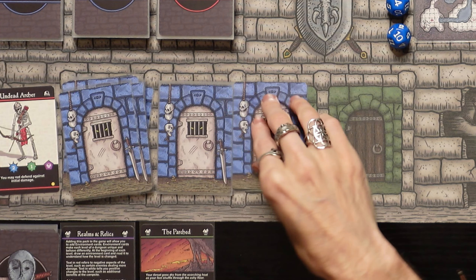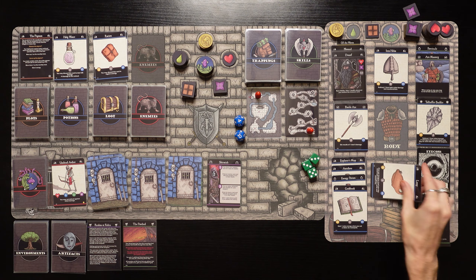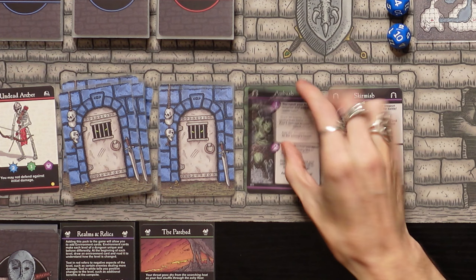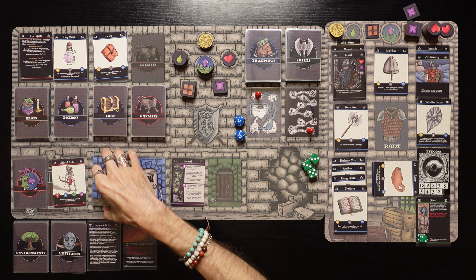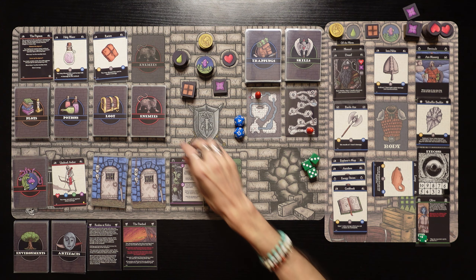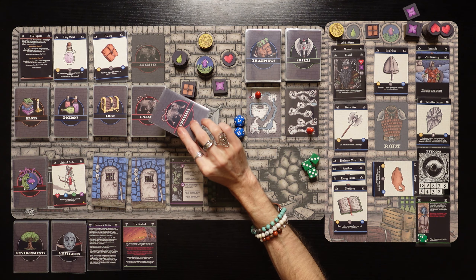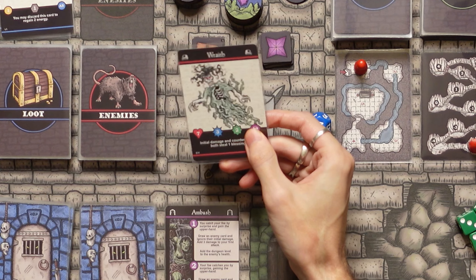We're getting close to the end of level one, only a few rooms left. A skirmish up ahead. Let's use the lamp to see what's the other way — an ambush. Cool, we're going to go that way. That was a very good use of the lamp. We're going to resolve the ambush and get the jump on them. Draw an enemy card, ignore their initial damage, add three to our attack, and add dungeon level one to the health of a Wraith. It's got eight health — lots of undead enemies down here in level one.